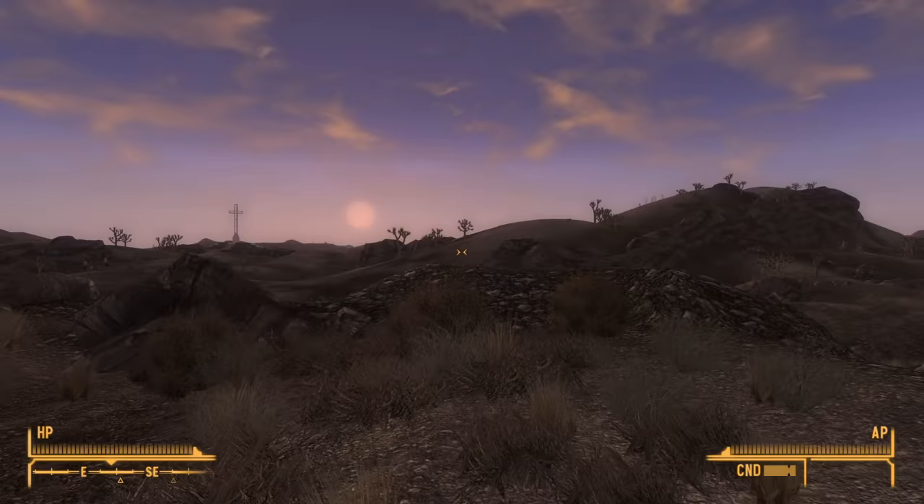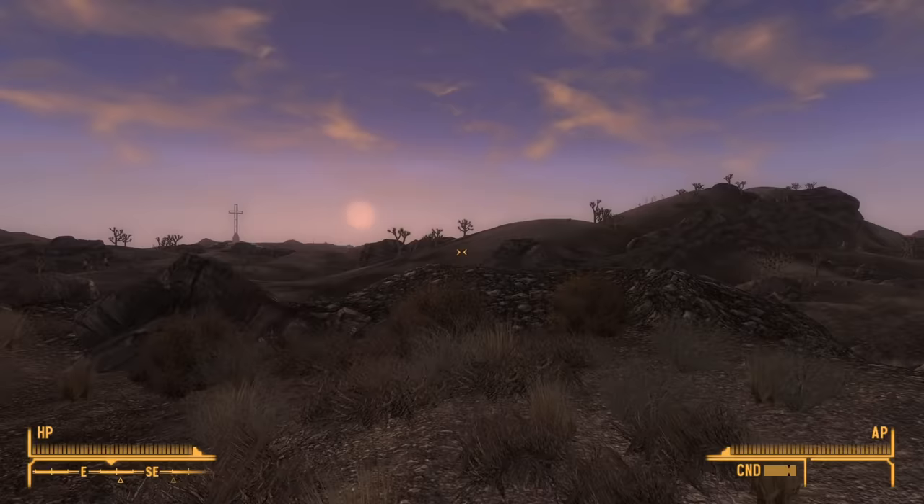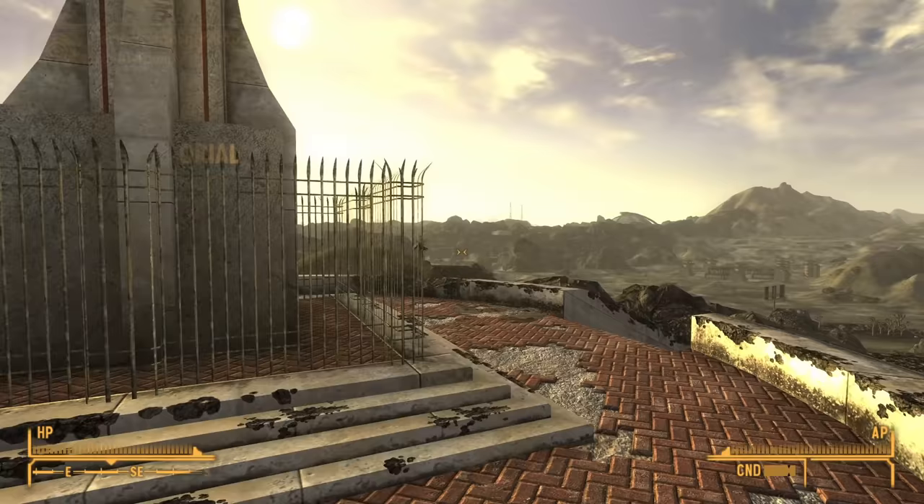I returned to the Mojave Outpost to tell Ranger Ghost about Nipton for easy experience, which was just enough to level up and increase my melee weapons to 100 already. I dumped the rest of the points into unarmed, because like last week's video I want to get the Piercing Strike perk — it lets melee weapons ignore 15 points of armor, which will be incredibly useful. I then decided it was time the story started going somewhere, so I headed back to Goodsprings to take the usual shortcut to Vegas.